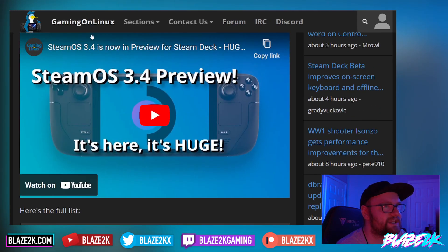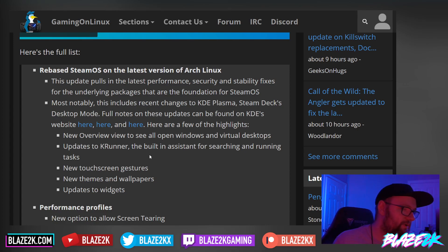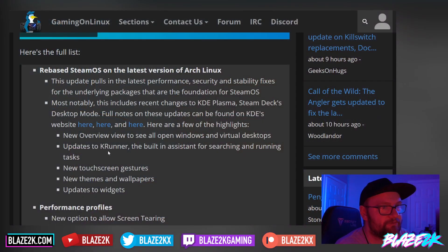This is Gaming on Linux. So reading through the list: they've rebased SteamOS on the latest version of Arch Linux, pulling in the latest performance, security, and stability fixes for the underlying packages that are the foundation for SteamOS. Most notably this includes recent changes for KDE Plasma, Steam Deck's desktop mode — full notes on these updates can be found on the KDE website. There's a new overview mode that lets you see all windows and virtual desktops at once, similar to the Mac OS mission control feature, so you can pick and choose which window to open.